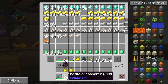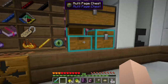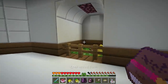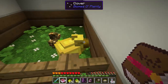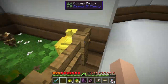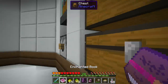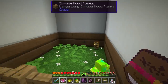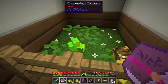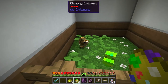They take enchanted books, don't they? Let me grab one of these enchanted books to see if the XP chicken will love me. It didn't like that one but it did accept it — so that is what they take. Let's give him some more enchanted books. There we go, this one loves me, so that is perfect.